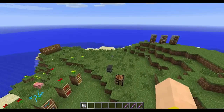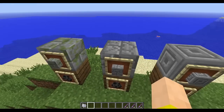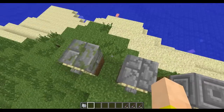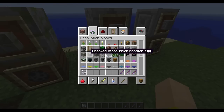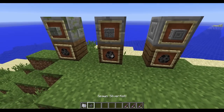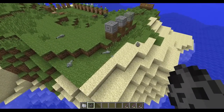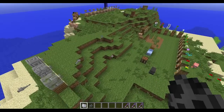Before I get into fishing, I want to show you these three new blocks quickly. There is the mossy stone brick monster egg, the cracked stone brick monster egg, and the chiseled stone brick monster egg. So now you can have silverfish blocks for the other types that weren't previously in the decorative tab. Their names are so long that if you rename them, you have to shorten them to make them fit. Silverfish also have some edits — they're now supposed to travel in more of a conga line when they attack, but I haven't actually witnessed this yet.